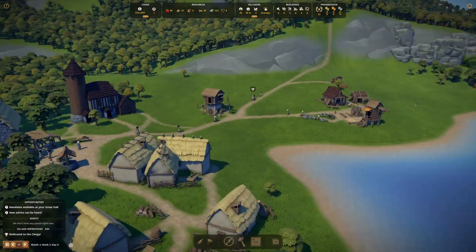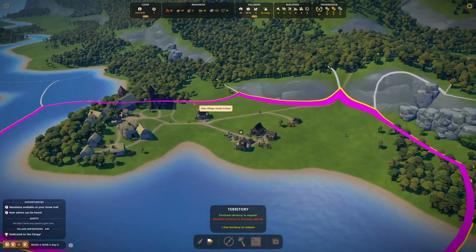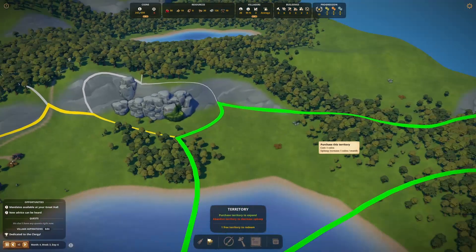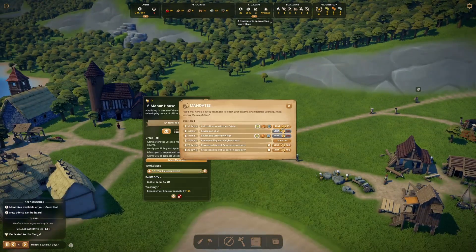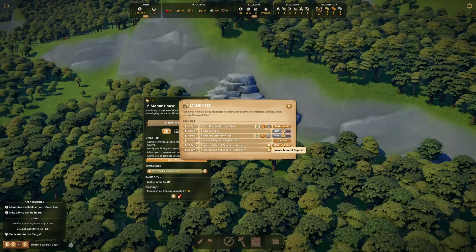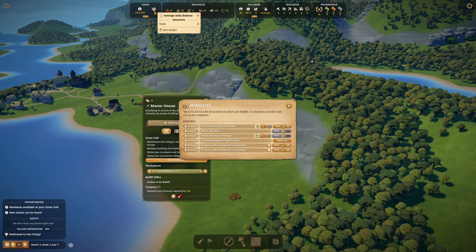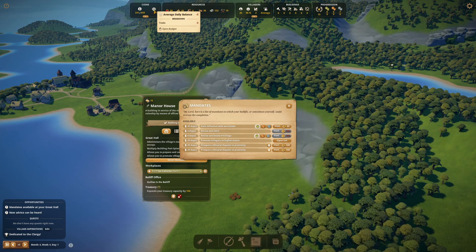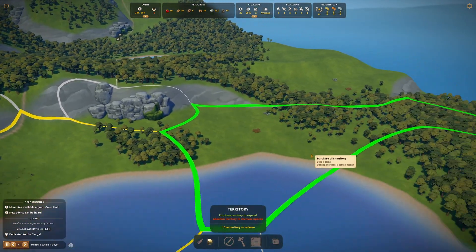We actually had a free territory. The question is do we go for a territory without the mineral deposit, or the one that has it? Let's go to the bailiff for a mandate — there's a mineral deposit over here. Do we spend a hundred coins on prospecting this? It could be risky but also very profitable. Actually, knowing this is a free territory, I think we should go for this one over here.